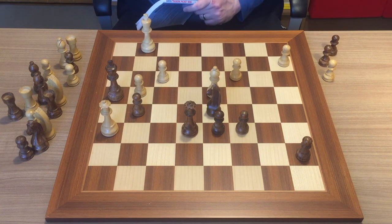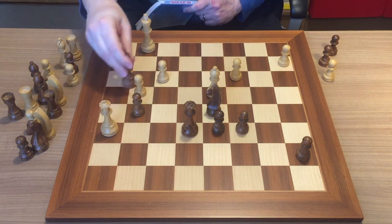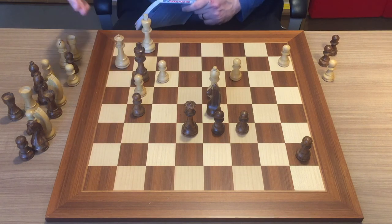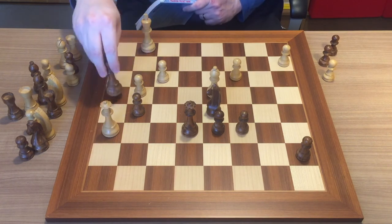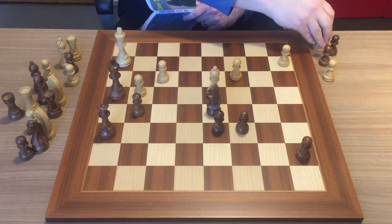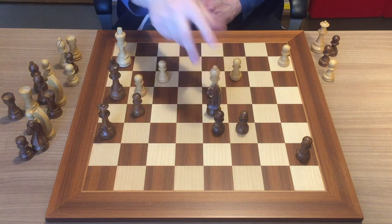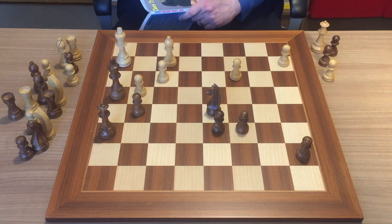You play queen check — the only legal non-losing move is to take the queen, because if the king goes elsewhere, that is checkmate. So the only move is queen takes. And now king h2 — the king cannot be checked. The opponent cannot deliver a check because that queen is now misplaced. Whatever black plays, the next move is mate.